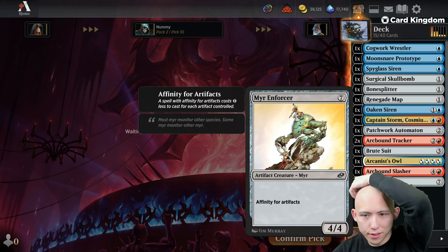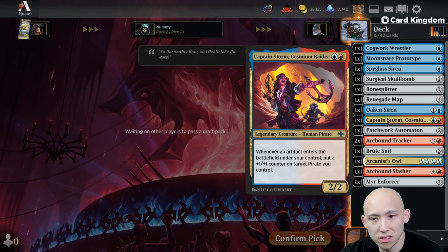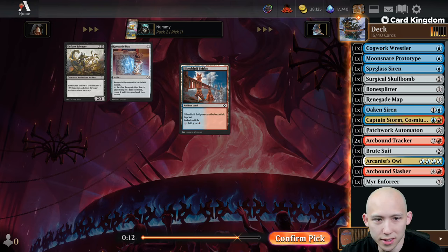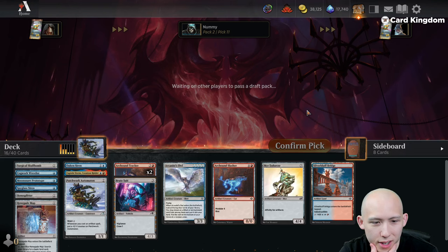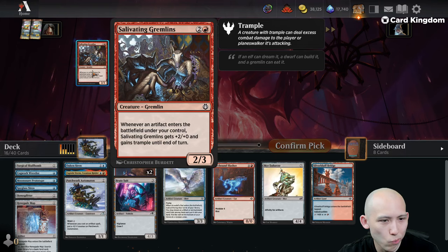Wait — the artifact lands, whenever an Artifact enters... wow, so even with Captain Storm the Horizon Artifact lands could be worth it. That is a very nice Artifact land to pick up. I wonder how many Affinity cards are in the format that you could draft — it would be really cool if you could do just a pure Affinity-type deck. My punish here is that I've passed so many Voltage Surges.